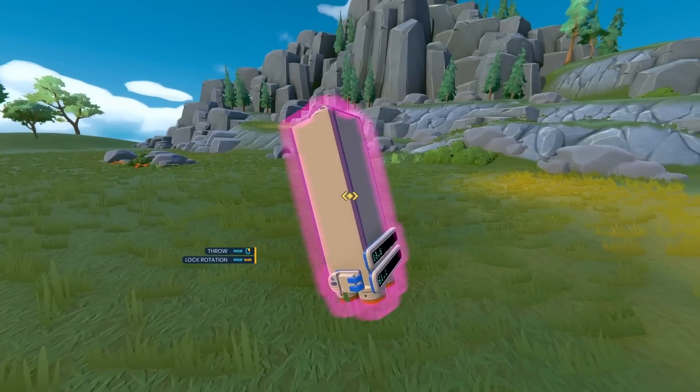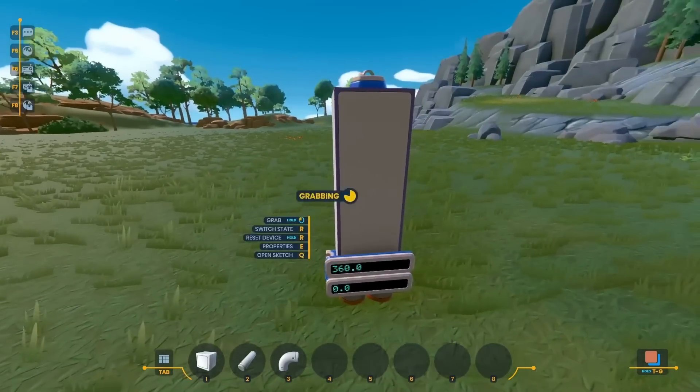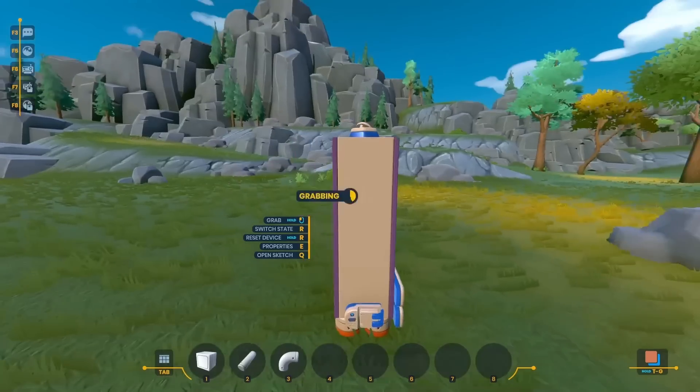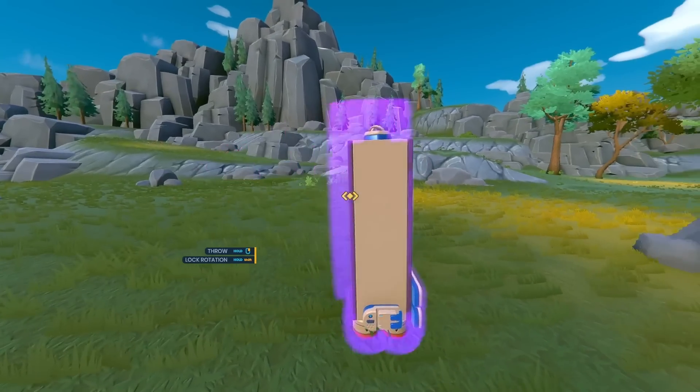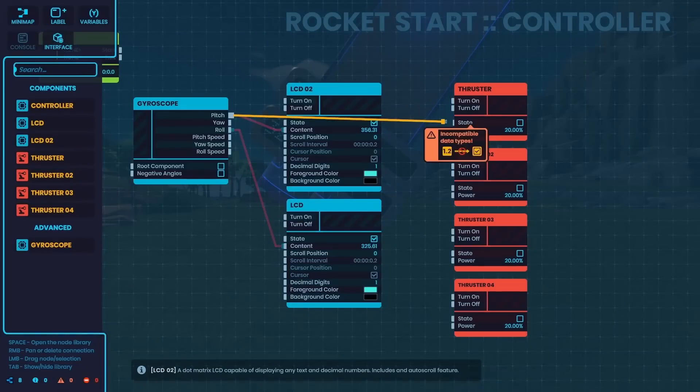I ended up figuring out that the two angles I cared about were the pitch and the roll. You can see I'm dragging the roll over to the LCD, and giving it a test as I started to tilt this over. The number on the bottom is representing the angle tilted side to side, and the LCD on top is displaying the angle tilted back and forth. Those are the two angles I care about, and with that done, I started hooking this up to the thrusters.